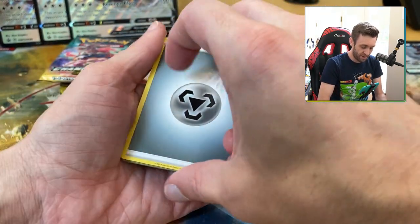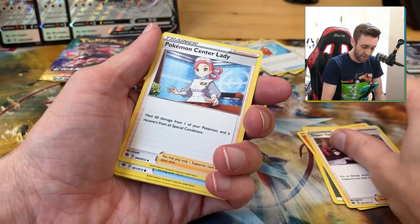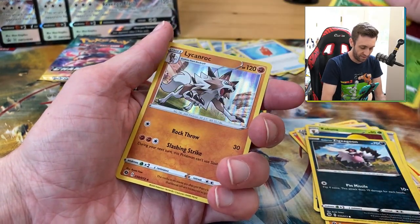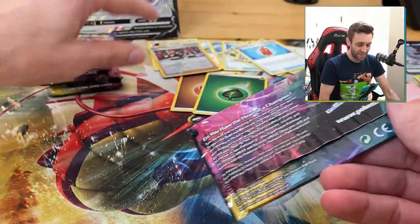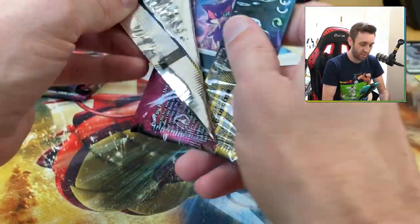You know what, I have a decent amount of product left I can open, so maybe our luck doesn't need to be good right now — it just needs to be good all at once. You don't need to pull a lot from this set, you just need to pull a little at once. A Lickilicky, a Rockruff, a Zygarde — going through these super fast because it's all pretty bad. One, two, three, four, five, six — we are halfway through.